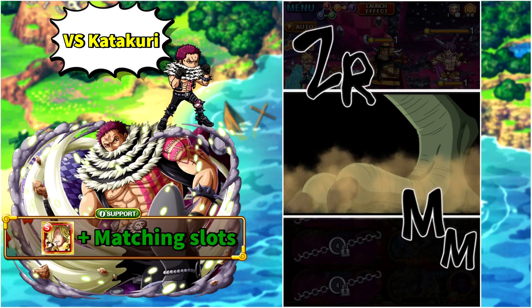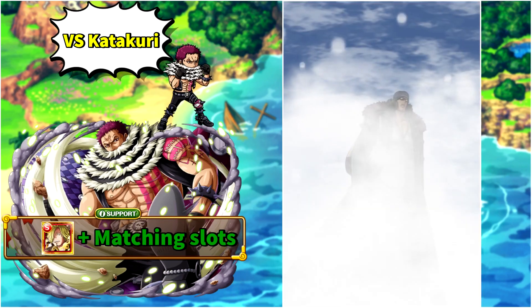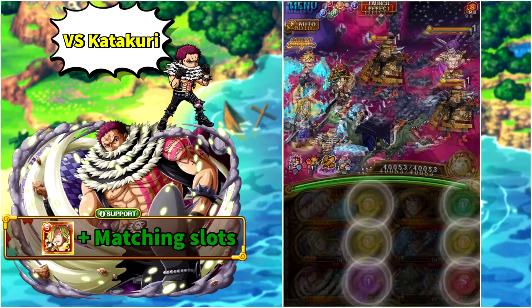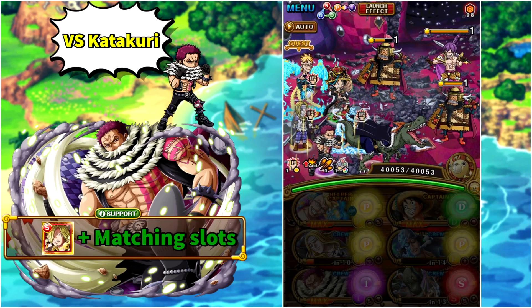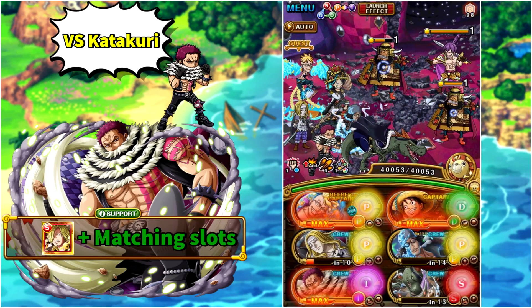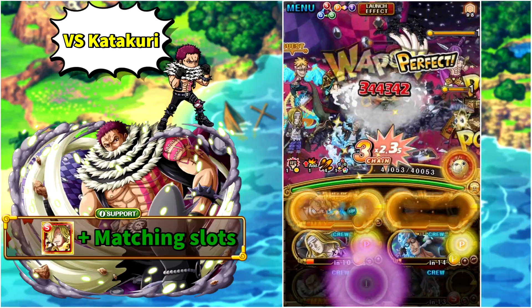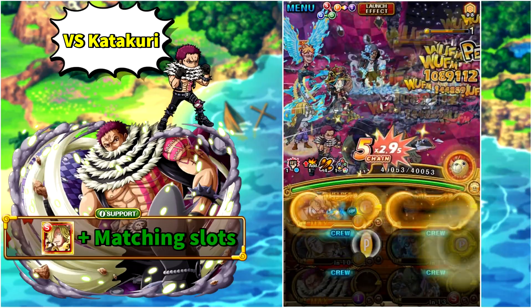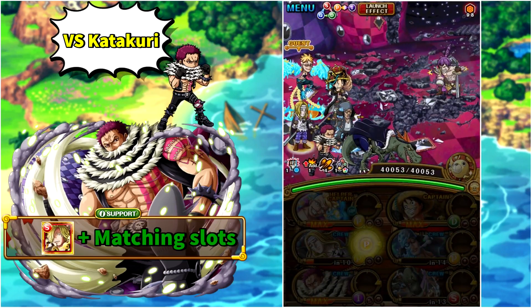For stage four, sockets will take out X Drake — have him in the right column. Activate him to remove the damage nullification shield, the bind, get a color affinity boost and chain boost. Then activate V2 6+ Aokiji to get an attack boost for PSY units and guaranteed matching slots. Attack the Biscuit Soldier Aokiji damaged with Luffy and Drake, then the other one with Katakuri, then end with all your PSY units on Cracker to take him out in one turn.